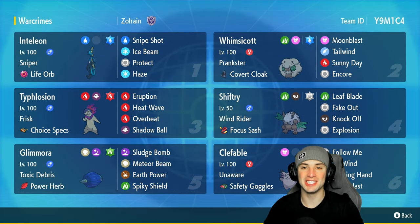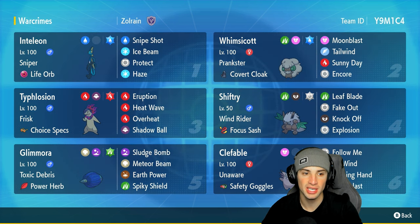Welcome back to the channel. In today's video we are using one of the most underused and underrated starters of all time — an Inteleon team for ranked Regulation E. Inteleon can hit very hard with the Sniper ability and Life Orb as its item. It's a pure Water-type with the Water Tera type to boost Water damage even more, and it has Snipe Shot as its signature move, plus Ice Beam, Protect, and Haze.